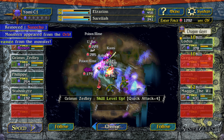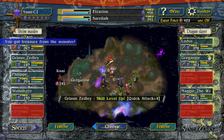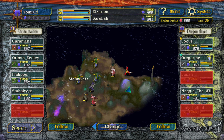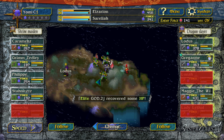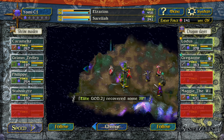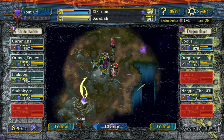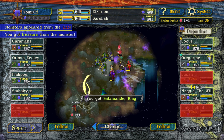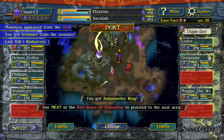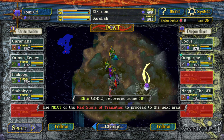Oh my gosh, we are. Got a Rose Ring. Oh, there's this U-Ray character. Grim Zedley leveled up — skill attack. Got a Salamander Ring. Wow.